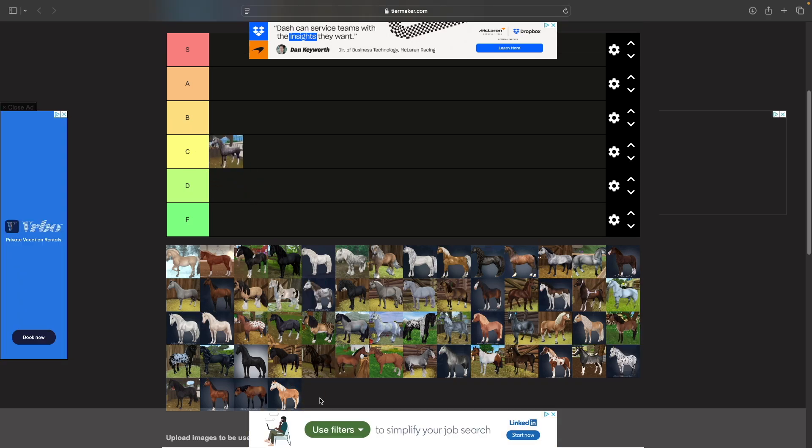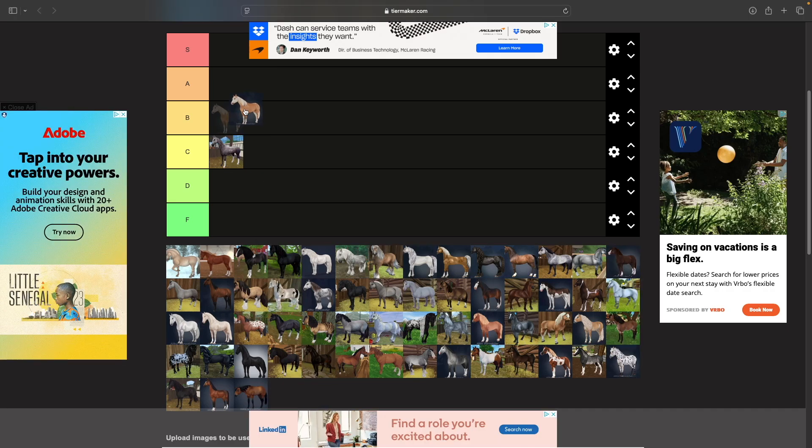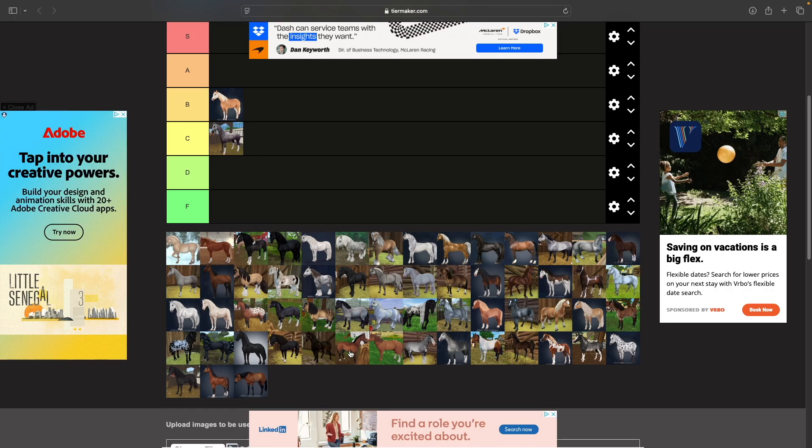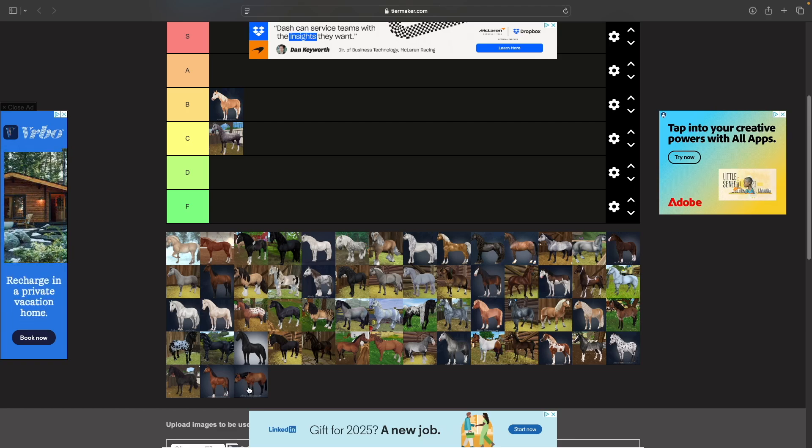Next up is the American Paint Horse. I really like this one — I have two of them: the magic horse purple one and the black or gray paint one. I like them a lot, so I think he belongs in B tier. I like him a lot better than the Quarter Horse. The American Quarter Horse I just don't like — the head carriage always looks like it's in pleasure mode with the head down, which looks a little weird, so he gets C tier.